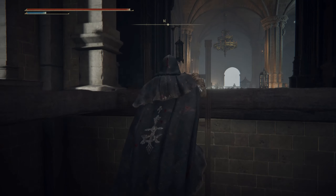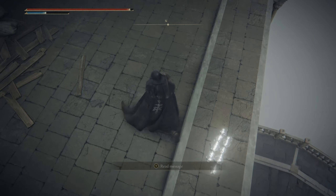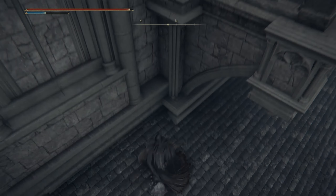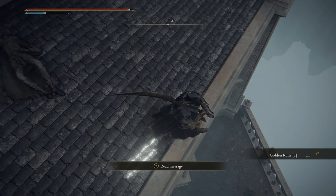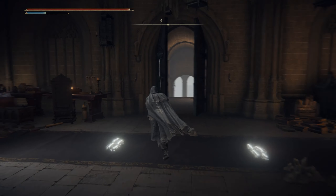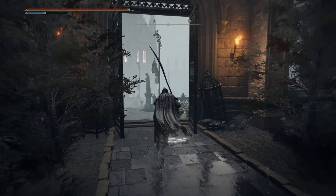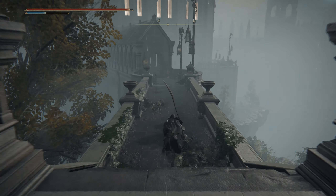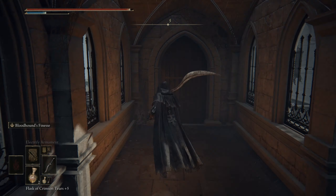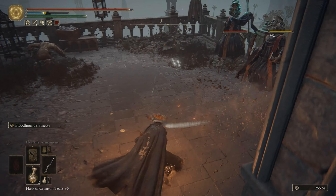Now we don't have much left to do except go to the rooftop. From now on there will be no balls spawning whenever we come back here before we go face Rennala. The last remaining aspects of the academy are not much - you just have to clear out the courtyard and clear out the rooftops. I'll start with the rooftops first - I think it's easier that way - respawn at the Debate Parlor, then clear out the courtyard as you go to face Rennala.